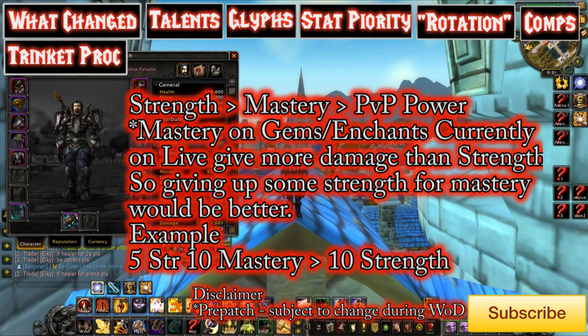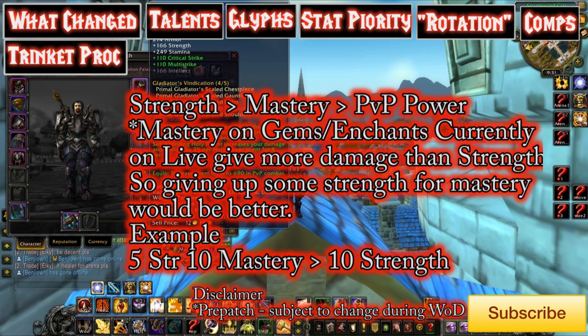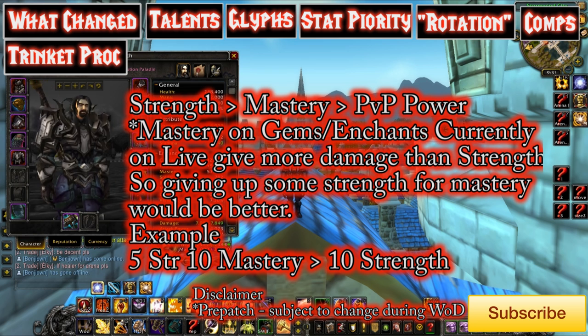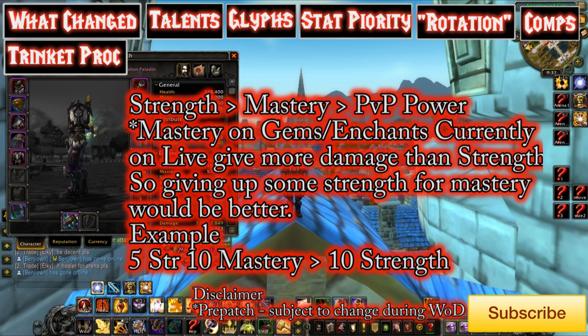If you don't know exactly what you should be buying when live comes out, I would pay attention to Vanguards. He's usually very meticulous and perfect about his characters. When it comes to gemming and enchanting, he puts a ridiculous amount of thought into it because basically that's his job. I'll link his armory in the description below in the future when I figure out which Ret he's going to be playing. But at the moment, mastery is definitely king.